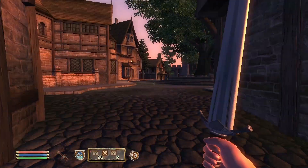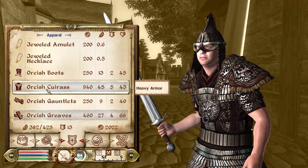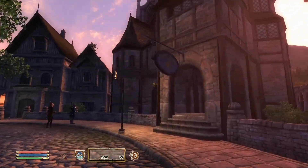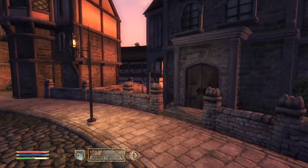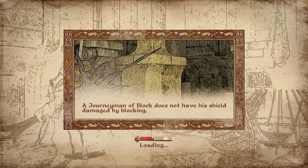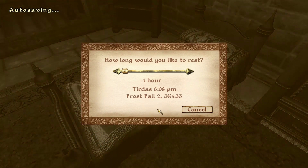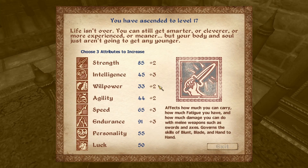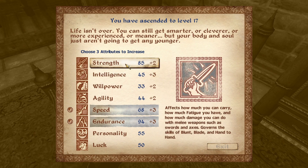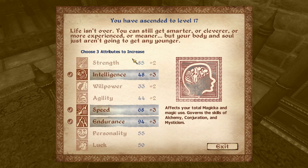Oh, I forgot to put on my armor that I dropped, and the shield. I guess while we're here, we can sell some of this stuff too. Into Arbor Watch — upstairs, we'll sleep in one of the extra bedrooms for one hour. We'll do speed, endurance, and intelligence. You have ascended to level 17. 'Life isn't over — you can still get smarter or cleverer, or more experienced, or meaner. But your body and soul just aren't going to get any younger.'